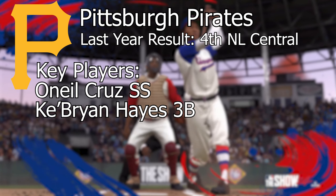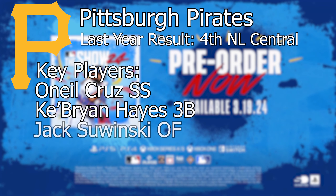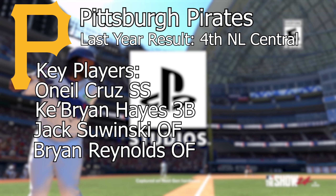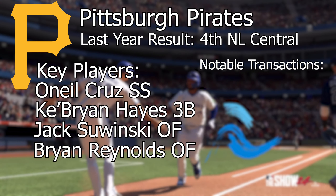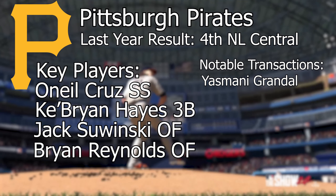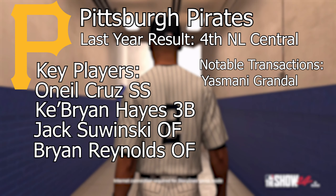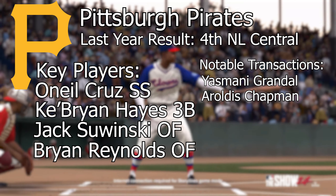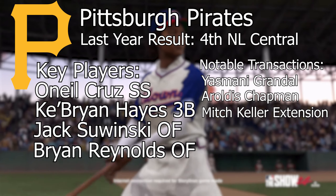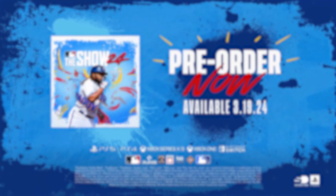Some other notables for the Pirates: Ke'Bryan Hayes at third base led the team in batting average; outfielder Jack Suwinski is their home run leader; and outfielder Bryan Reynolds led the team in hits and RBIs last year. Notable transactions include signing catcher Yasmani Grandal, bringing on Aroldis Chapman in a closer or setup role, getting an extension done for ace pitcher Mitch Keller, and bringing in southpaw Marco Gonzalez, the former Mariners and Cardinals pitcher.